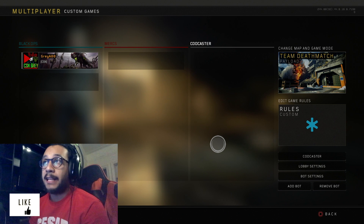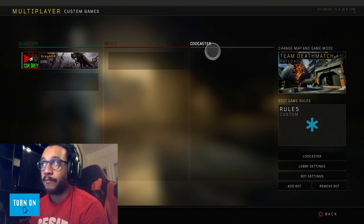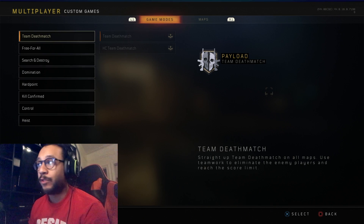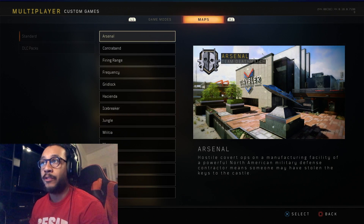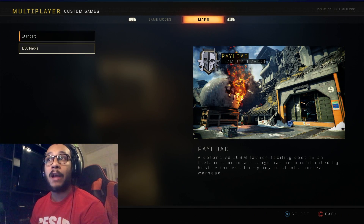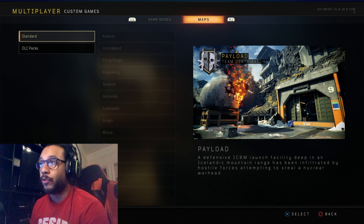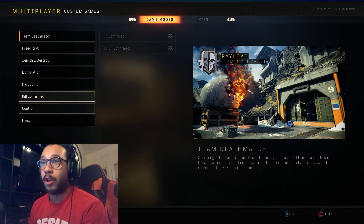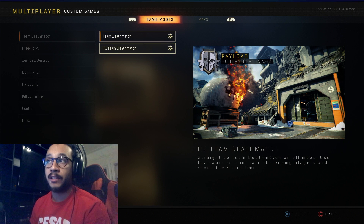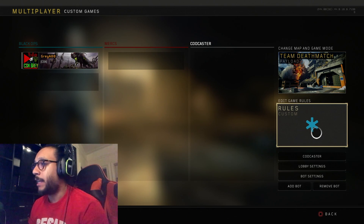You click on it and just like that you go into this menu. You can see you have your Black Ops team, your Mercs, your CODcaster. Over here is where you go if you want to change your maps — click R1 and select any map you want. We don't have DLC packs yet so that section is empty, but any standard map you can choose from. You can also change the game mode — TDM, Free for All, Domination, Hardpoint, or Hardcore TDM — whatever you want.